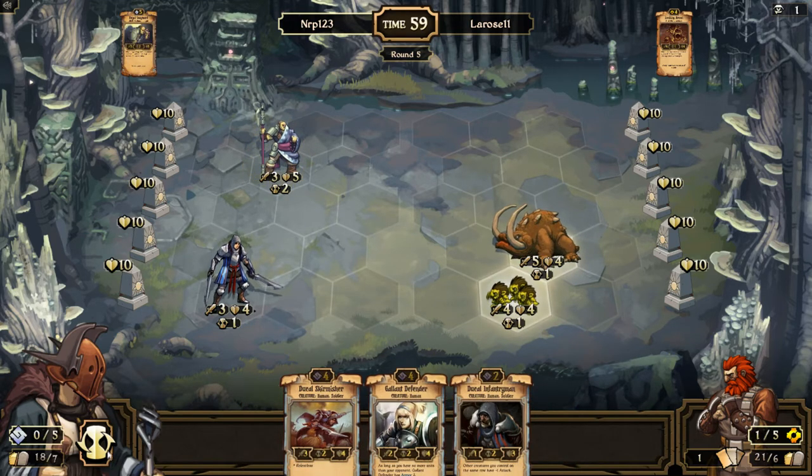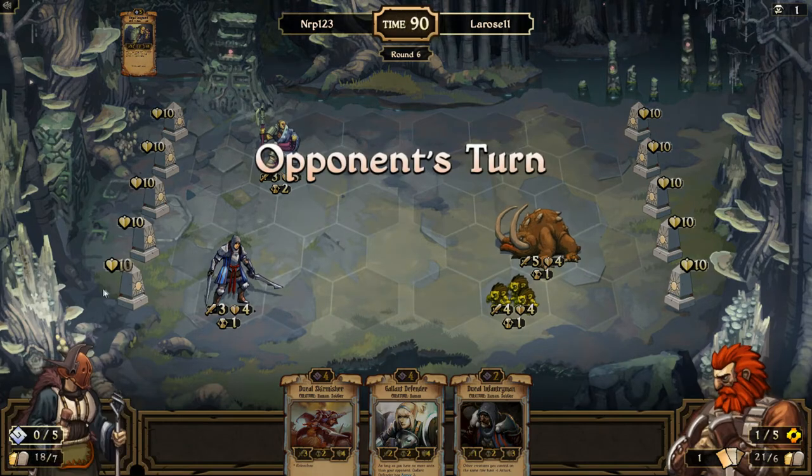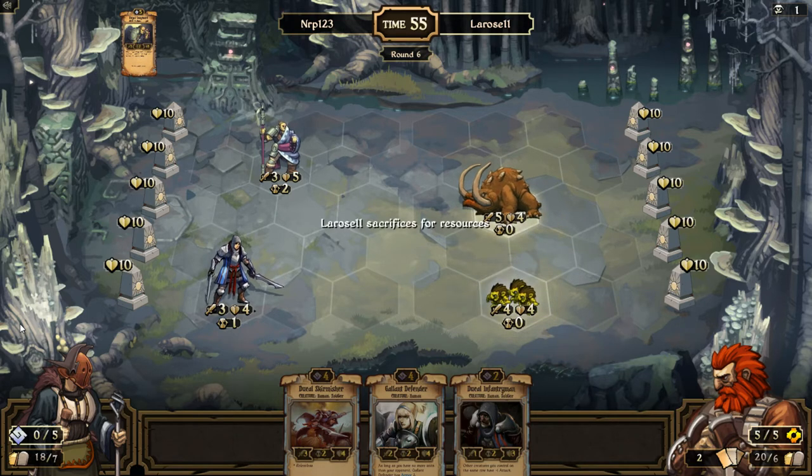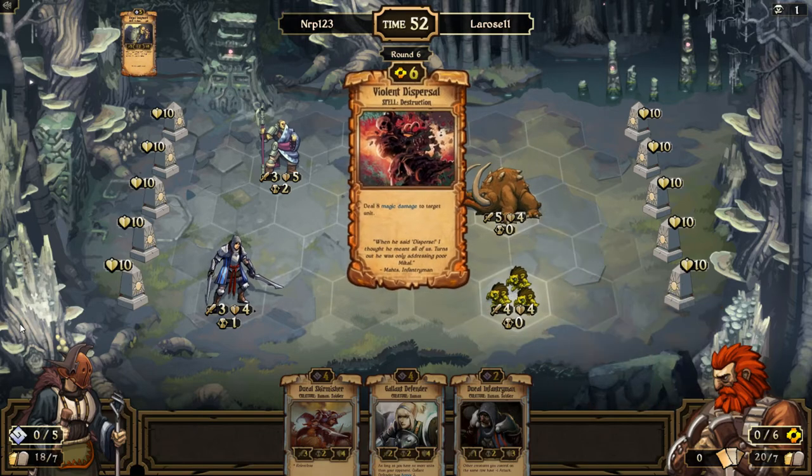Next turn I could play a four-drop and a two-drop, or hopefully top-deck one of my targeted enchantments or spells. I have a couple of Flips in this deck — those would be able to take out that Lachlan Brood. If he engages, it's probably going to mean Gallant Defender and Ducal Infantryman. If he doesn't engage, it's probably Ducal Skirmisher and Ducal Infantryman. He goes to center and six resources with a Valence Dispersal.